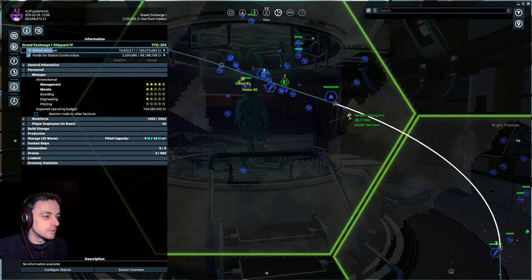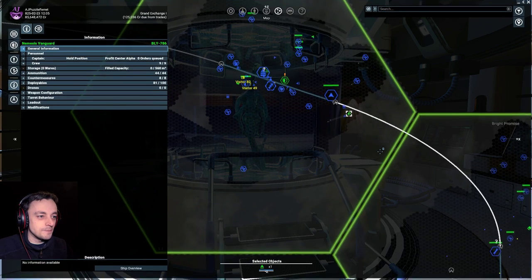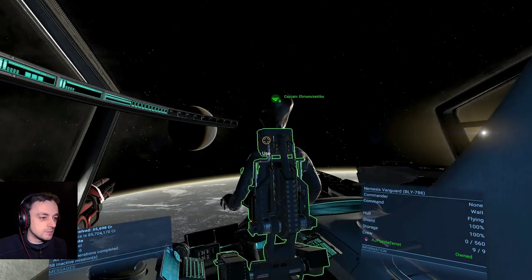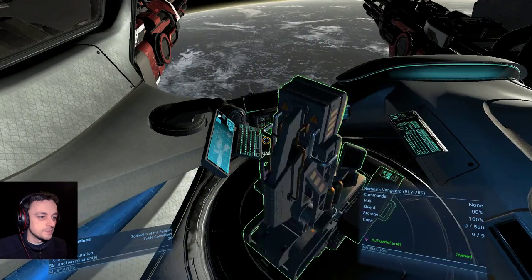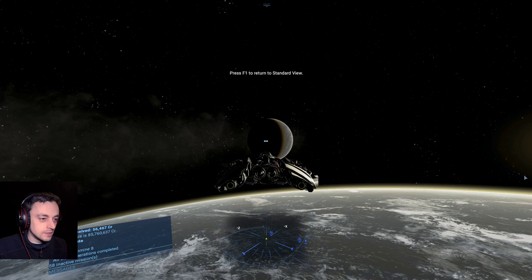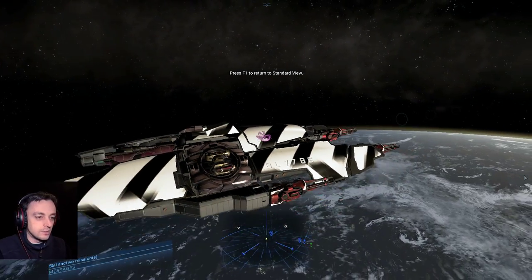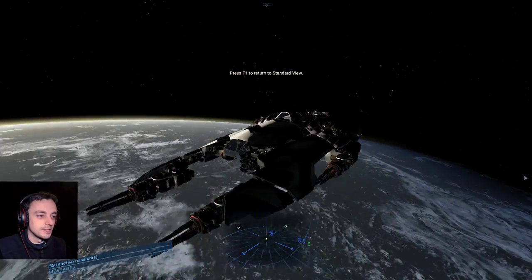Every so often you have to treat yourself to a Nemesis — it's nice, they're very helpful. But this one's a nice one. This one's almost exactly the same as the AJ Puzzle First Raph. Only I've put the road kill thing on it — I thought that was a good way of showing myself which ship I'm on.